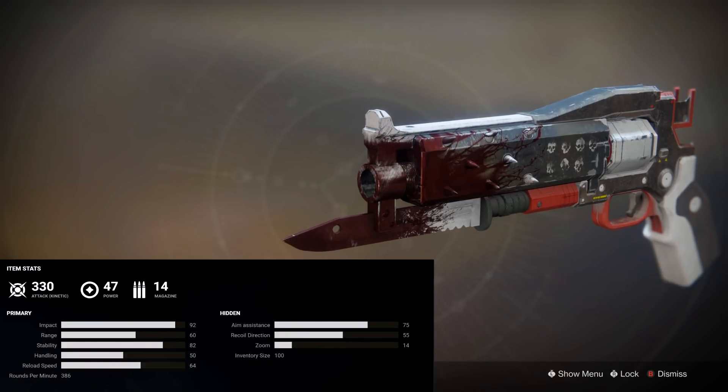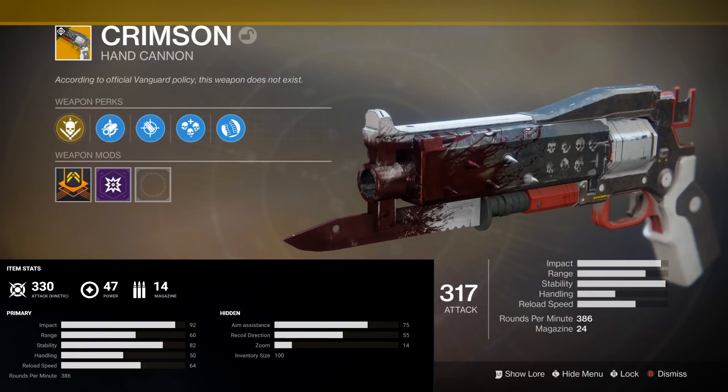As many Guardians have taken note of, this gun aesthetically is very heavily based off of the Red Death from Destiny 1. Red Death was an exotic pulse rifle in Destiny 1 that had a very special ability — kills with that weapon restored your health and shields to max, and precision kills allowed you to reload faster. The Crimson is coming with a very similar ability.